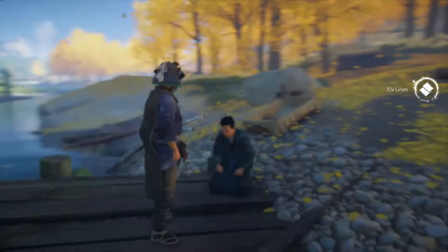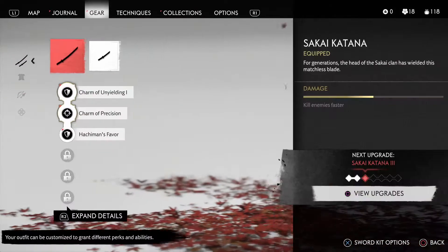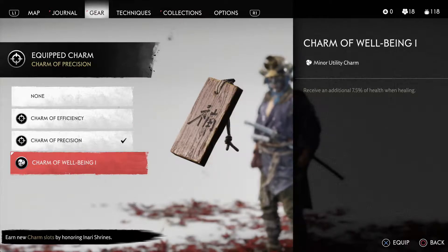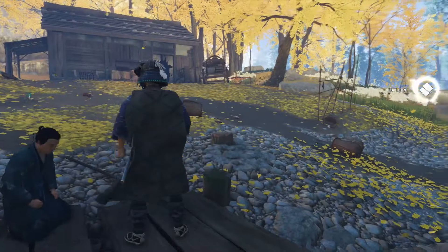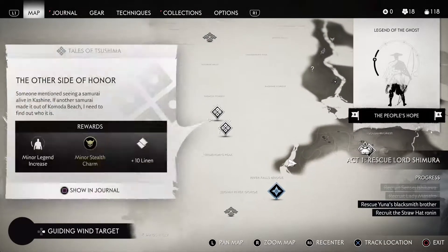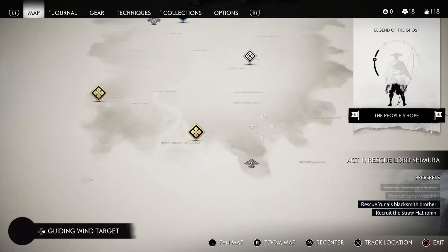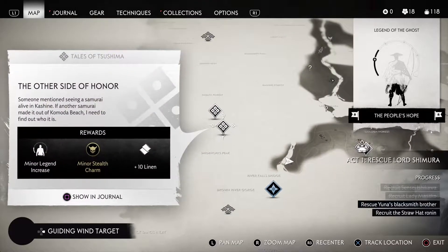Charm of well-being — let's check that out. Receive an additional 7.5% of health when healing. That one's not the greatest, especially with the other ones we have. With that mission complete, I think we need to do these two side missions nearby and then be going down that way either way.